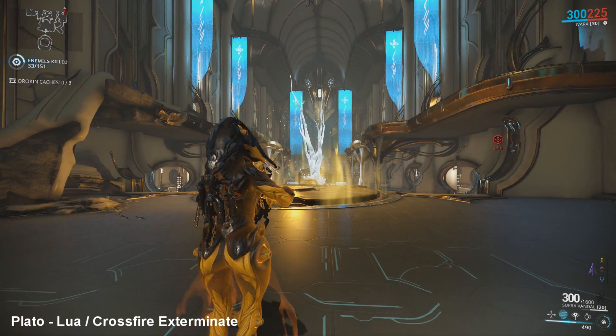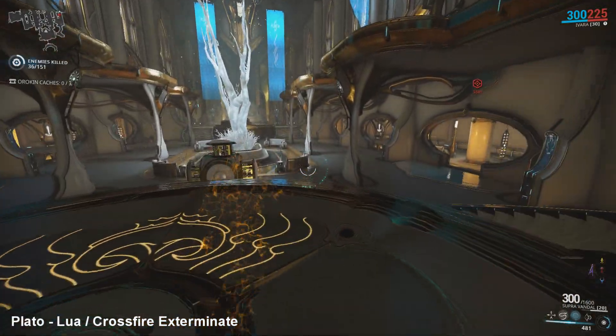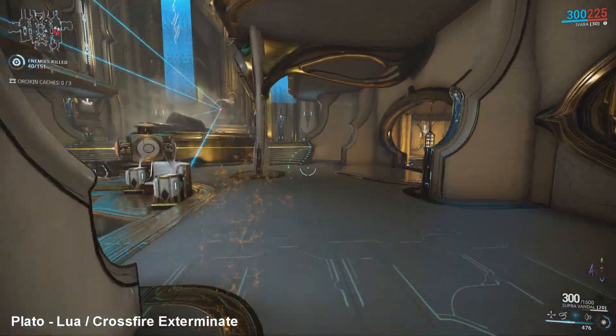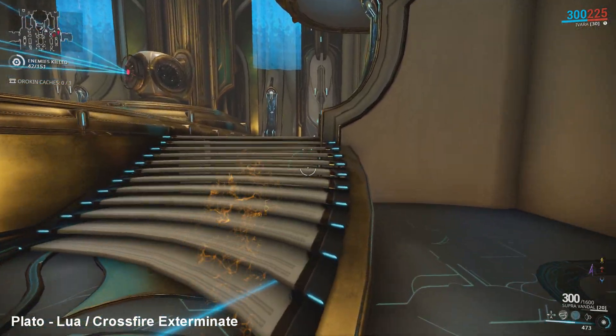The last method is using an Ivara with the Infiltrate augment, as you can walk straight through the lasers without being detected. But if you're failing at the previous methods and you have Ivara and the augment, this is probably your best bet at success.